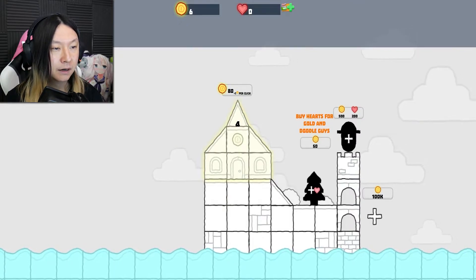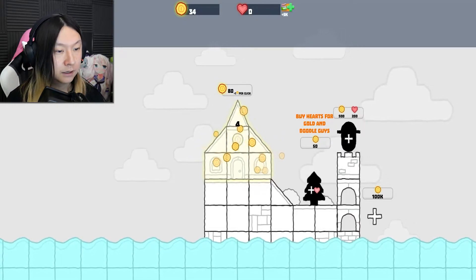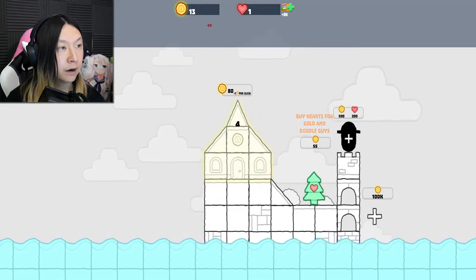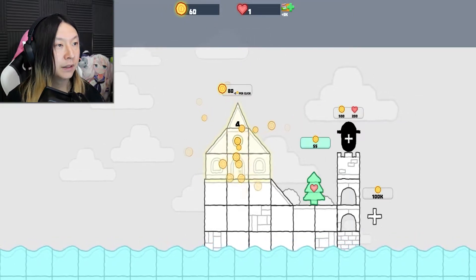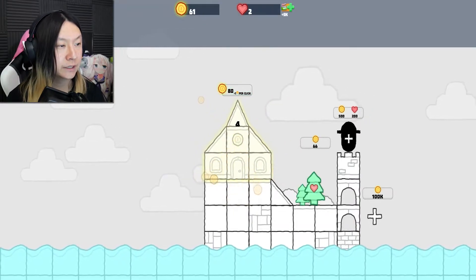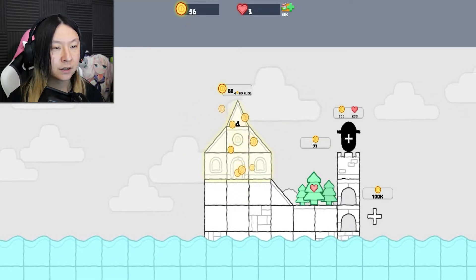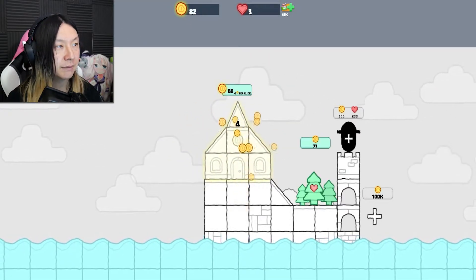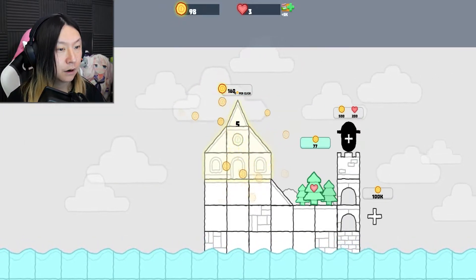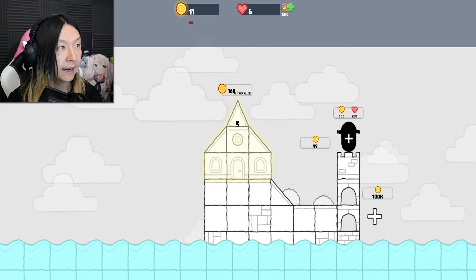Buy hearts for gold and doodle guys. Those are the ones that are going to generate hearts for me. So while they generate hearts — oh, they're like little trees, that's cool! It's weird they're called doodle guys when they look like trees. Maybe all the shapes are doodle guys. As we save these up, our hearts will start going up faster and faster with the more that we add, and our gold continues to go up automatically.